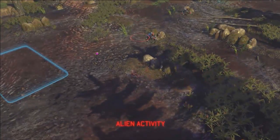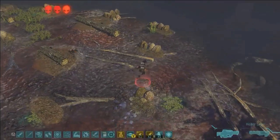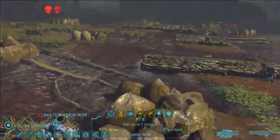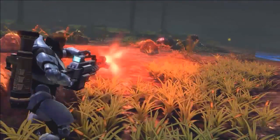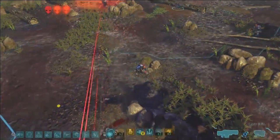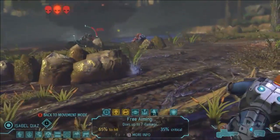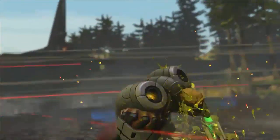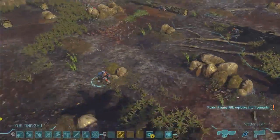Our heavy weapon specialist got hit — wounded, but not out of the action yet. That floater just used boost, which means he's going to shoot up and land anywhere on the battlefield. Now he's behind our troops — we're flanked, we're in real trouble. Our heavy has an ability called holographic targeting, which means since he took a shot at that floater, it's easier for his teammates to hit it. So now we're going to leave it up to our sniper to finish that floater off.